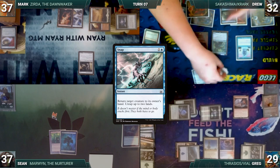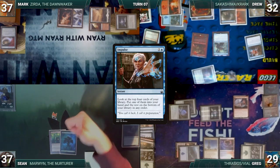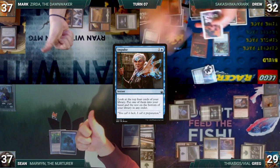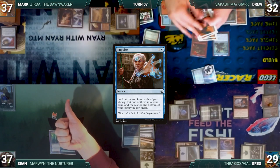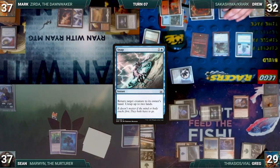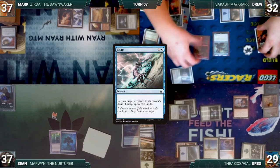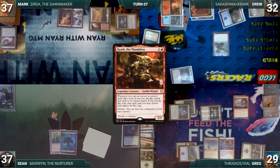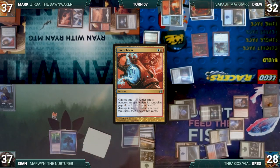Drew casts Impulse again, loses his Krark flip, wins his Sakashima flip, copies it, and returns it to his hand — looks at the top 4, puts 1 into his hand, and bottoms the rest. He casts Snap targeting Krark since there are no other valid targets — wins one flip and loses one, returns Snap to his hand and copies it. The copy bounces Krark to his hand and he untaps 2 lands. He recasts Krark the Thumbless and passes. At the end of Drew's turn, Greg taps Spire of Industry to cast Izzet Charm dealing 2 damage to Krark. Krark dies, Drew discards to hand size, and the turn moves to Greg.